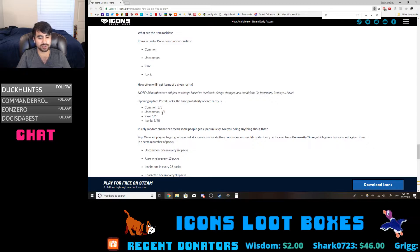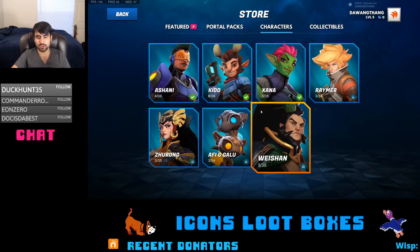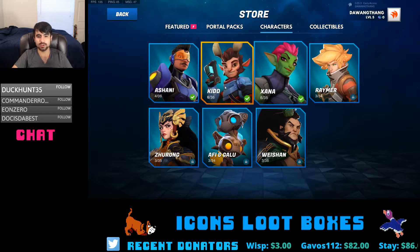It might stagger more the higher your level gets. By getting to level five, I was able to get around three uncommons, two rares, and at least one iconic — which is pretty good. But there are a lot of things you can get in these loot boxes. Each one of these characters has, at a minimum, 34 things you can get for them.